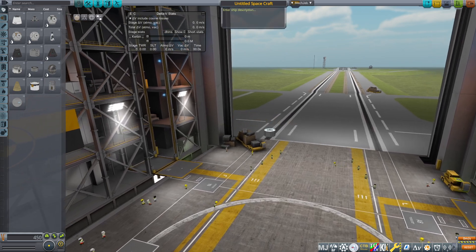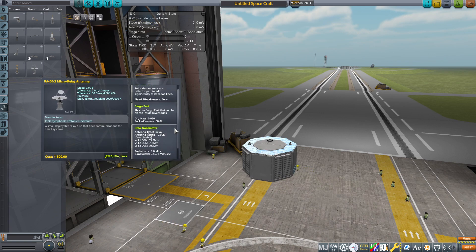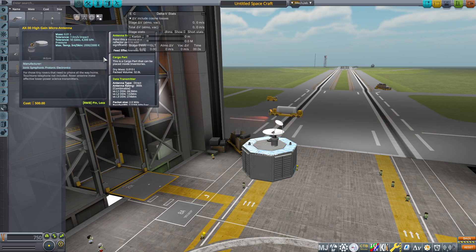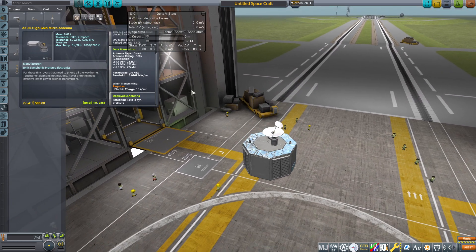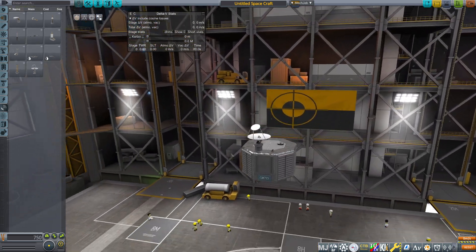Octo-core. Antenna — this is going to be a big part of this one. Micro relay antenna — that sounds excellent. Oh, that is small. Is it going to be big enough? I'm going to roll for one. No, I think that'll be okay. I guess it's going there — that's where it seems to want to go.